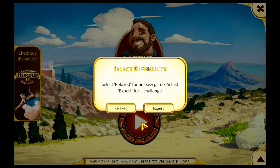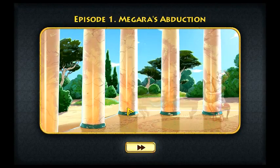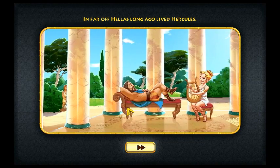Select Relax for an easy game, Expert for a challenge. Well, since I don't know what it is, I got to go with Relax. Although I don't like that those are the only options — I think Normal would be a perfectly fine option.